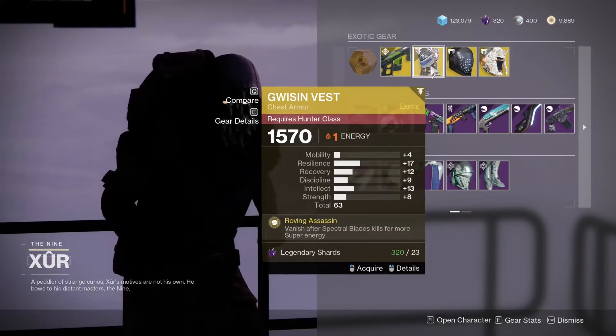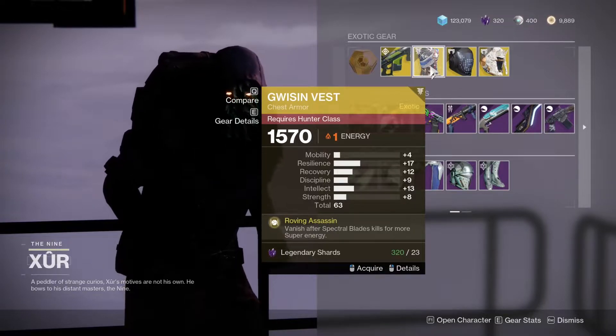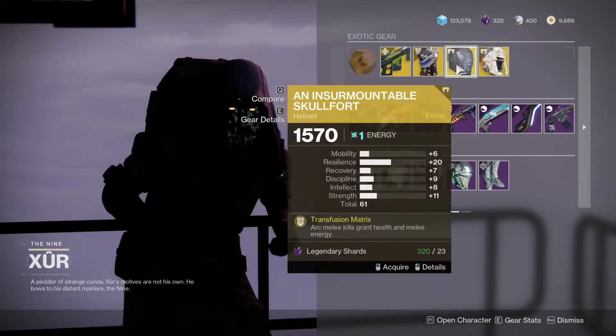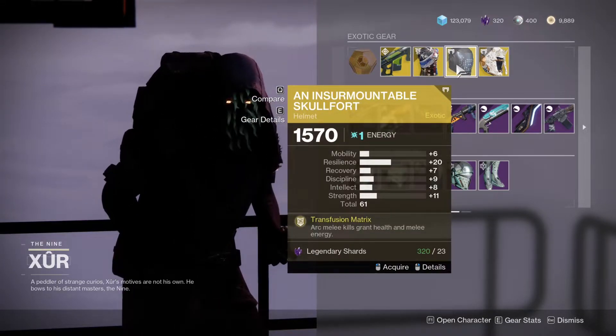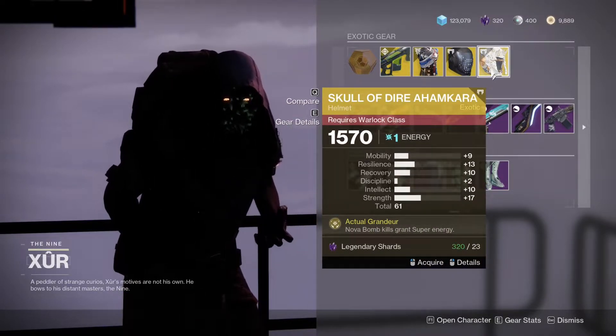So we have the Colony. We have the Gwisin Vest — not sure how you pronounce it — 63 roll. Intermountable Skullfort, decent for Arc 3.0. And the Skull of Daya Aramkara.